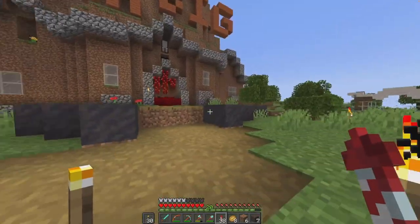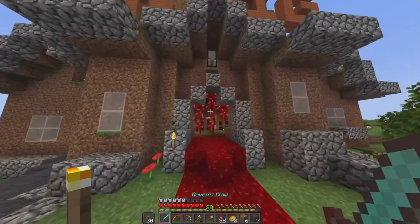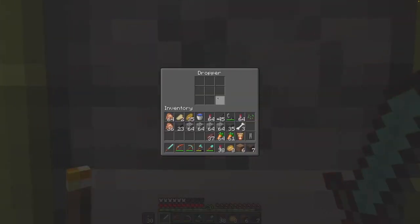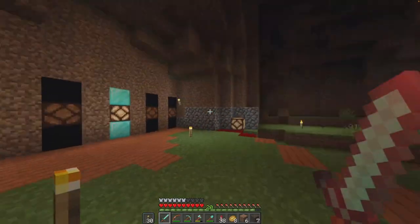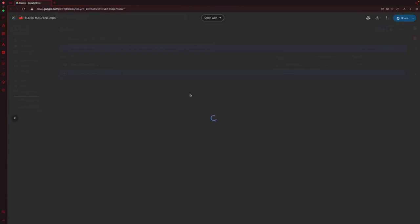I think the casino was apparently built by Quoing and Kosami. Let me see in the Discord if there's anything that will help me figure out how this works. I found something — this is Poker Machine and Slots Machine. Let's look at Slots Machine first.